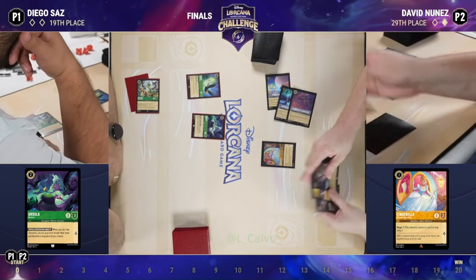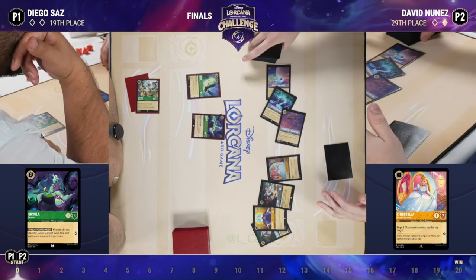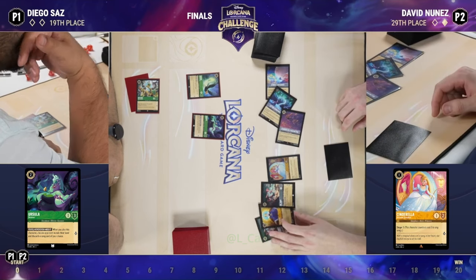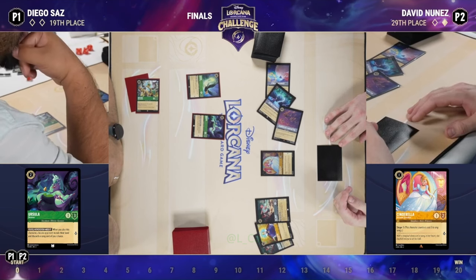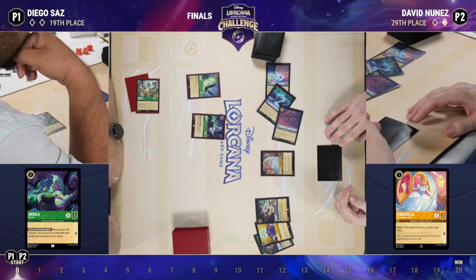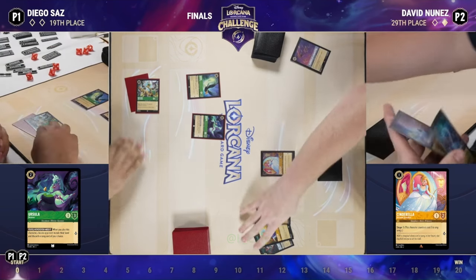In this spot, do you take the removal spell you're a little worried about, or do you take A Whole New World — a really powerful card but with no way to sing it yet since we don't have a way to get the Queen into play? Looks like Strength of a Raging Fire is going to go away — an interesting choice since it is inkable.